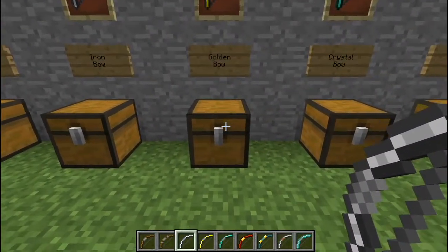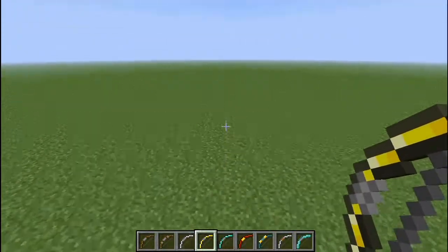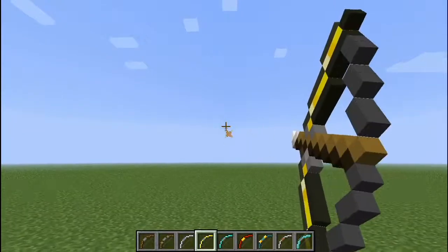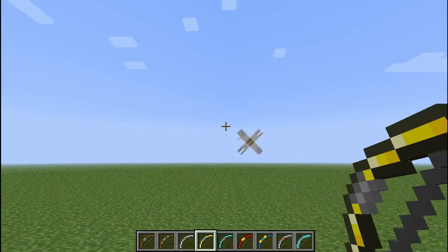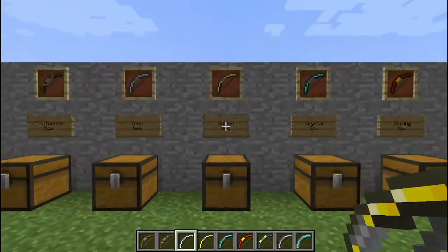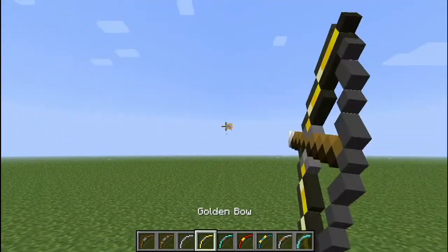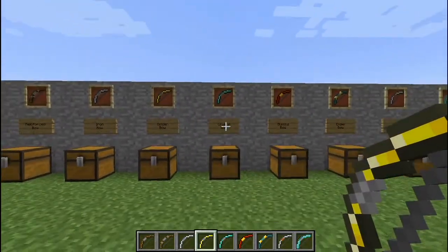Now we have the golden bow — just three gold ingots, pretty simple. The golden bow is extremely fast, and you get a bonus if you can shoot it fast enough. If you over-pull it, it's just the same as if you go midway. But the durability is severely less.